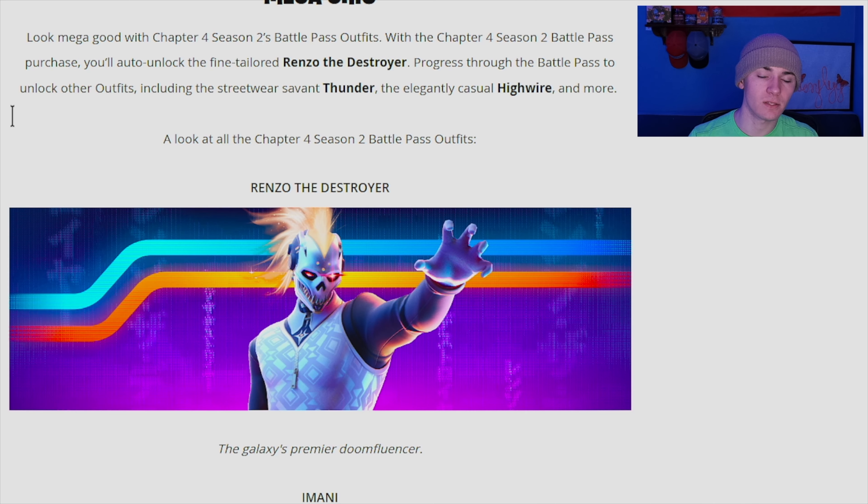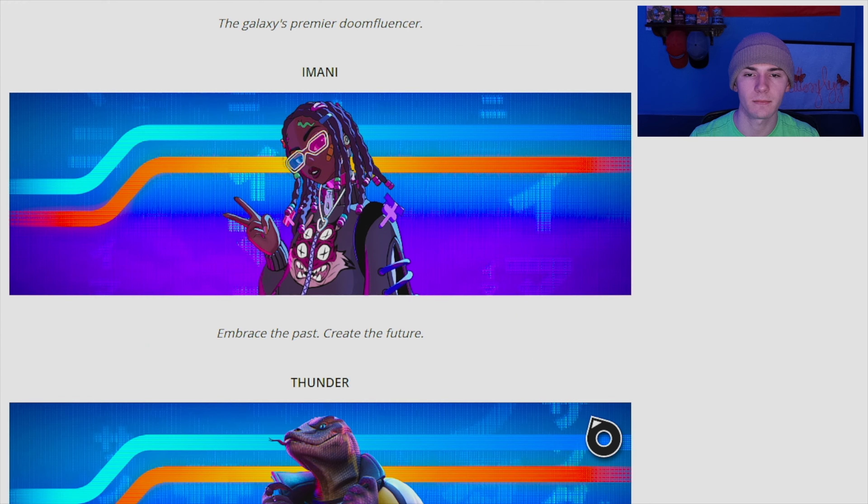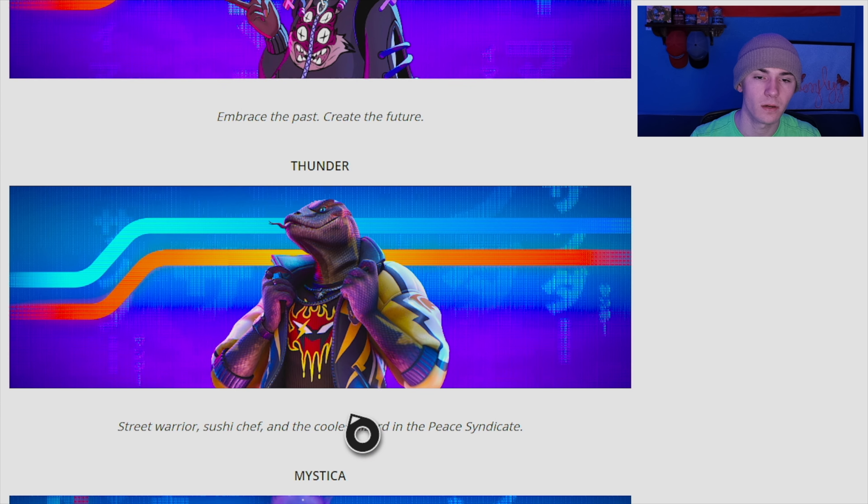Now into the battle pass. We have Renzo the Destroyer — a cool skull character with a flaming mohawk, potentially one of my favorites. Then there's Amani, who seems to have an anime-styled design. And Thunder — a lizard character with a really cool black and calico style, probably my favorite skin of the season so far.